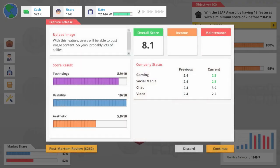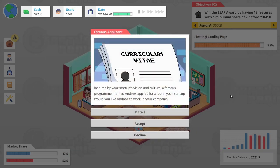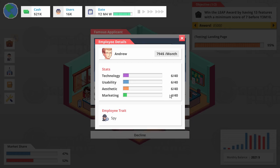Upload image — all right, we have enough tech, enough usability. Not great, but not bad either. We can do a post-mortem on this. And actually, I think Josh plus somebody else might be able to revise this feature. We'll take it for now. It's by your startup's vision and culture. A famous programmer named Andrew has applied for a job in your startup. Let's see his details. Well, you're expensive, Andrew, but we could certainly use you.